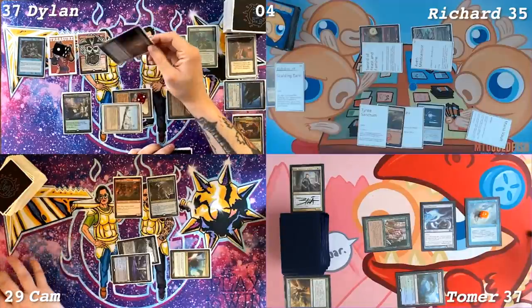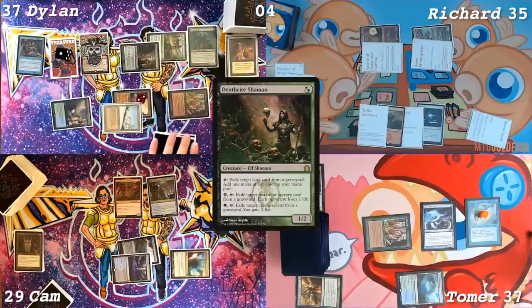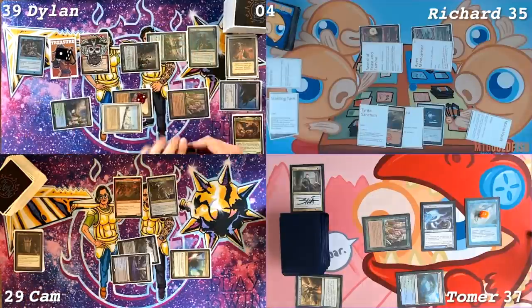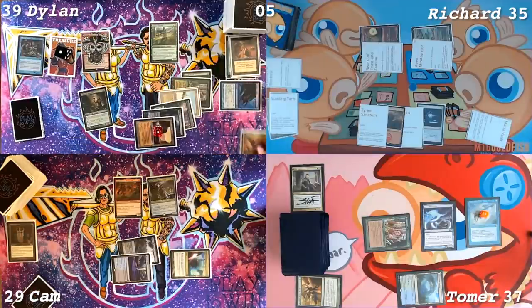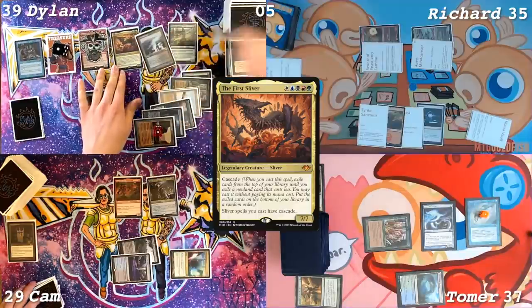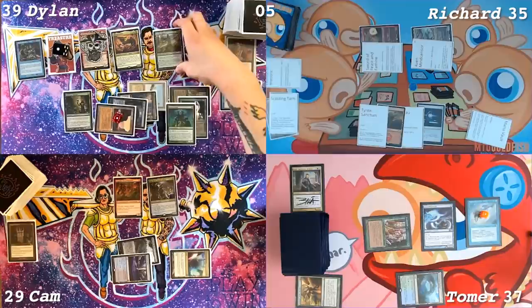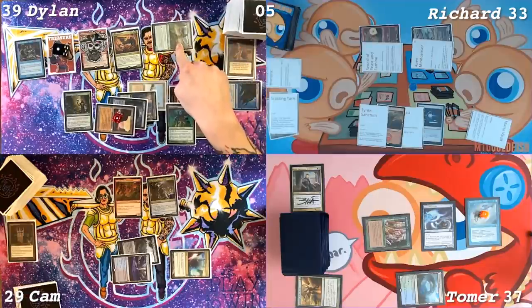In your discard — hold on before you do — exile the Eidolon of Rhetoric from Richard's graveyard with this green mana, and I will gain two life. 39. Go to me. Draw a card. Play a Morphic Pool. Cast the First Sliver — Big Papa. Cascade trigger. Elves of Deep Shadow. I have a 7/7. Richard, how about you for two? I'm at 33. Pass turn.